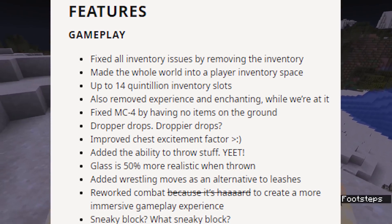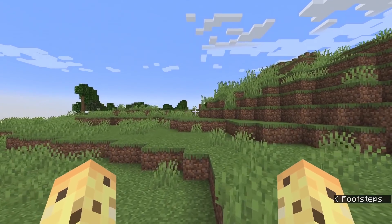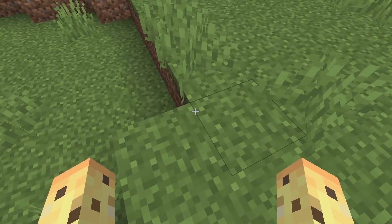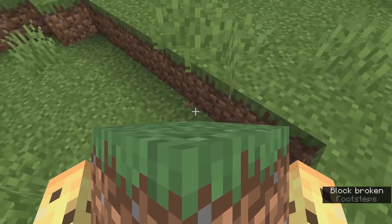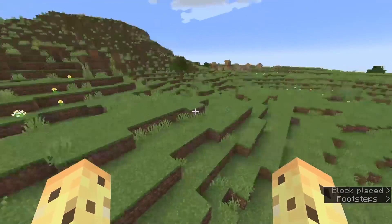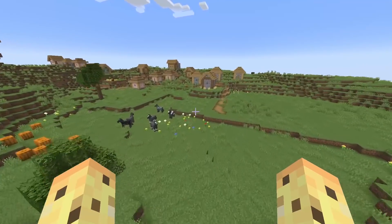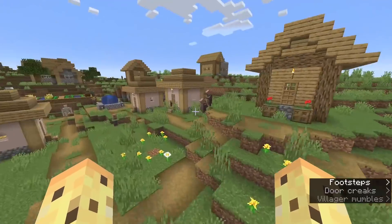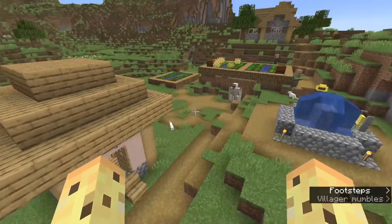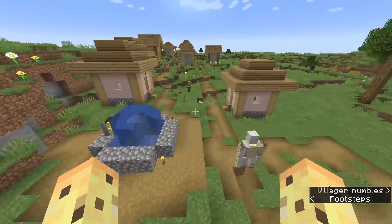So we're going to give creative mode a bit of a try now. As you can see, there is no health bar, and there's no pick block or inventory screen here. You still pick blocks up one by one — it's just now we can fly. So we can reach, say, a village and get some glass blocks. Are there any glass blocks in these anymore or is it just panes? Are there furnaces? Yes, there is a furnace wherever there's a blacksmith.